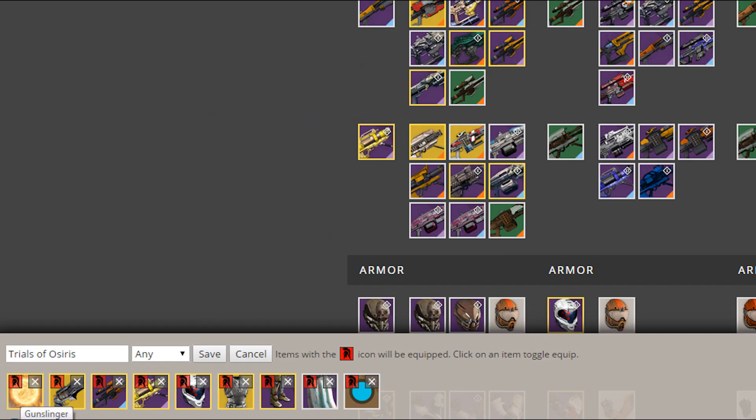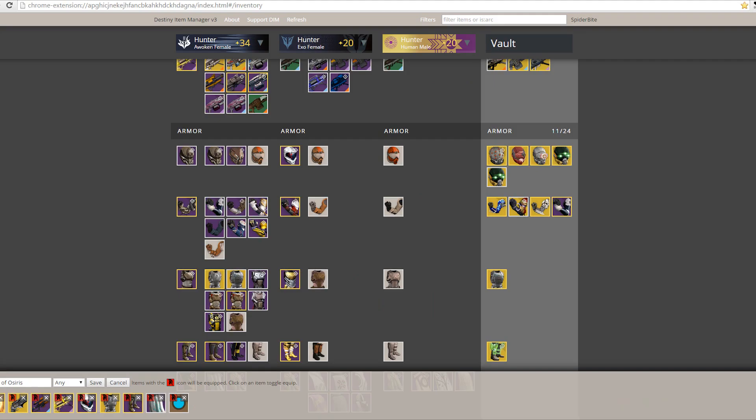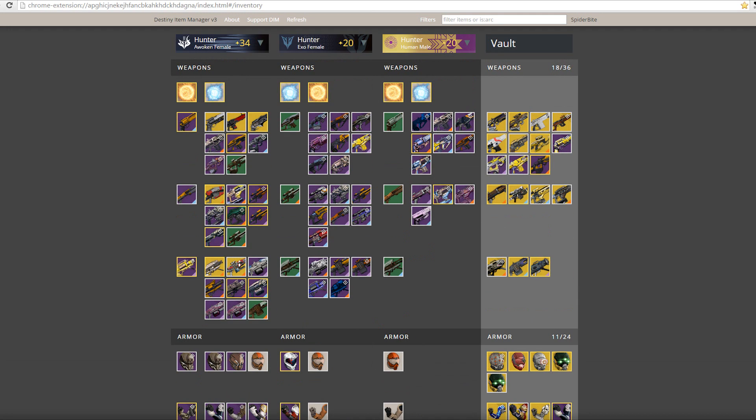My Trials of Osiris loadout is a bit different. I use Golden Gun Gunslinger, my Thorn, a sniper rifle, and Tomorrow's Answer rocket launcher. I also swap out specific armor pieces. I noticed I didn't have gauntlets in there, so let's add those — select a gauntlet, click on it. The red icon indicates that item will be equipped. Toggle equip, add the gauntlets, add the shader and cloak, then save.